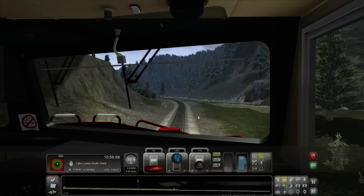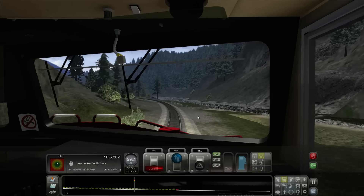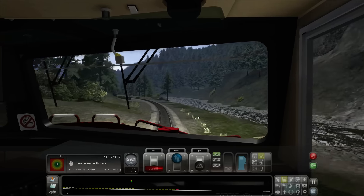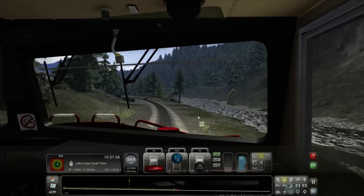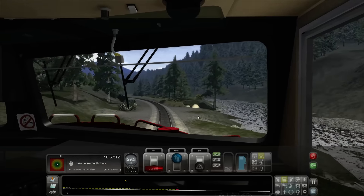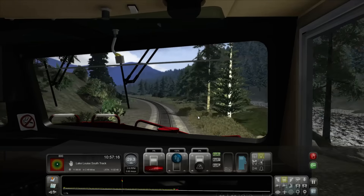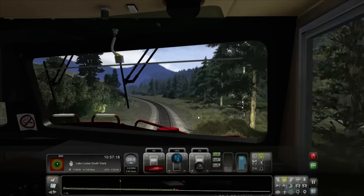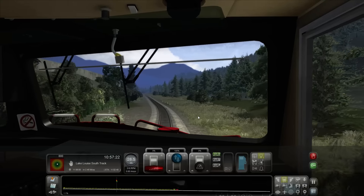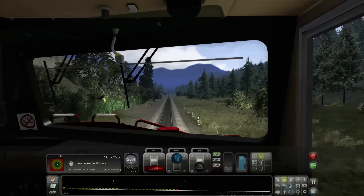Coming to the end here. Take the brakes off — coast down the hill. We've got to be there at 11:06 — we should be okay. Don't want to go down this hill too slow, because this game is like: if you go too slow you lose points, if you go too fast you lose points.